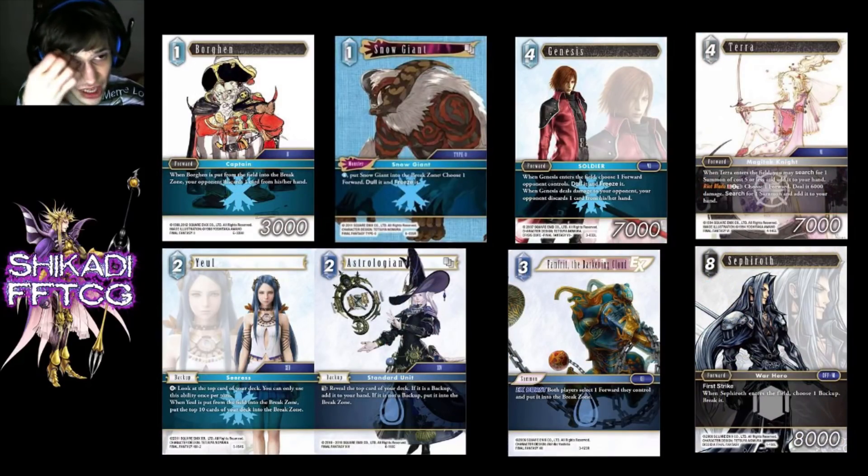Some other options: Borgen is really cool with Kefka — it's like a one-cost body similar to a one-CP Viking, though a little bit worse in general. Genesis is probably the 51st or 52nd card right now, so if you drop anything you'd probably put Genesis in over it. Fanfrit works really well with your Vikings and cheap bodies, letting you kill bigger bodies for basically nothing, and it's a good EX2.